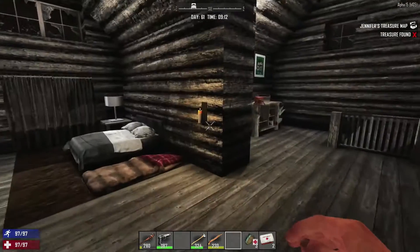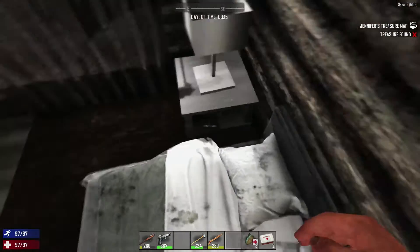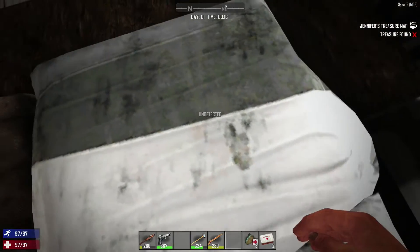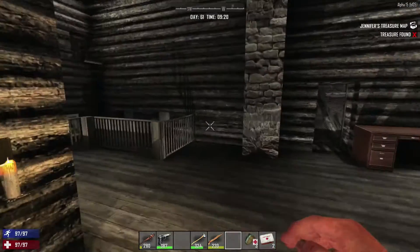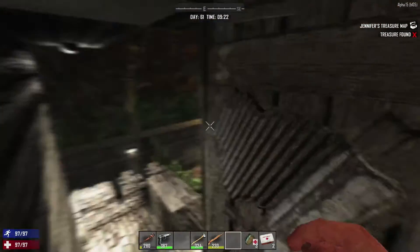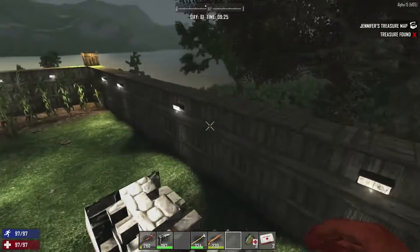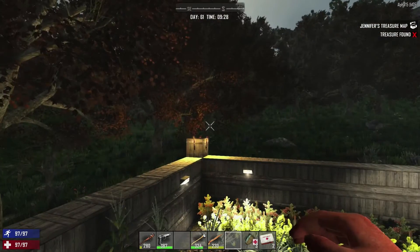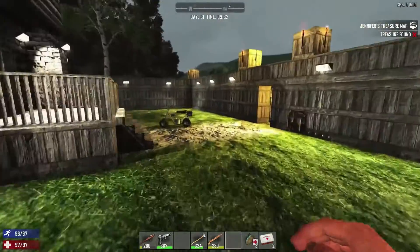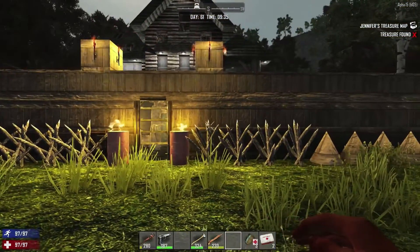Over here is where I sleep. This is my bedroll, which allows me to spawn back here, and this is the bed that came with the home — very nice, a little dirty though, gotta clean the sheets. There are some curtains and more windows up there. From up here we can also go outside to the farm area. It's great. Some trees appeared here — I don't remember planting these, I've got to chop them all down for lots of wood.